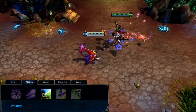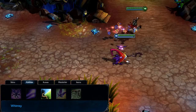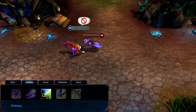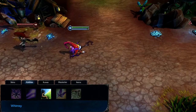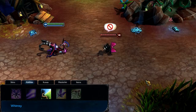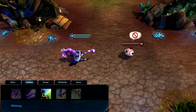Whimsy can be cast on allies or enemies. When you cast on an ally, the target gains bonus movement speed and ability power for a few seconds. Casting on an enemy will polymorph them, slowing and removing their ability to attack or cast spells for a short time. Between the buff and the polymorph, Whimsy is a must-have at low levels and is worth maxing immediately by level 9.